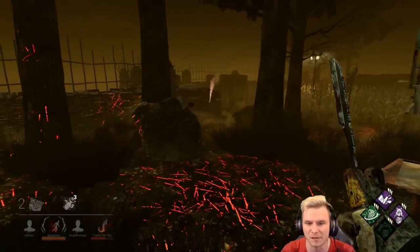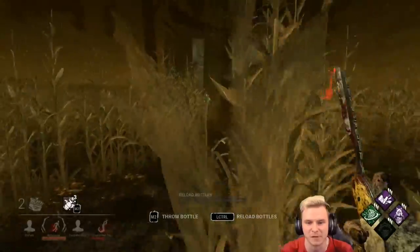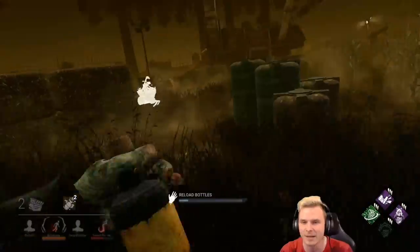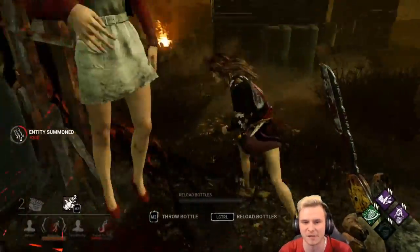I see a Claudette. Going to throw a bottle nicely in front of her — not going to chase her. I want two hooks out of the one player here, and I want to look for my late game. Scratch marks are right in front of me. Going to get another bottle out and try to force this struggle as much as I can. Unfortunately playing close to the hook, and there looks to be our savior. I'm going to try to body block — stuffed it up. Let's do it.